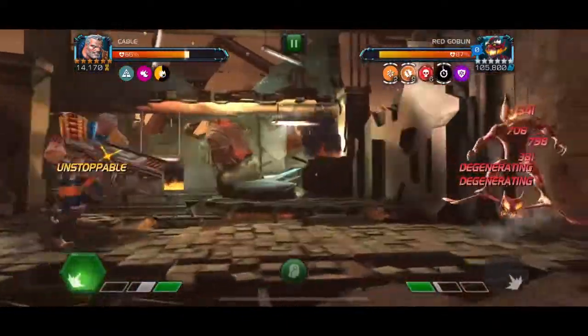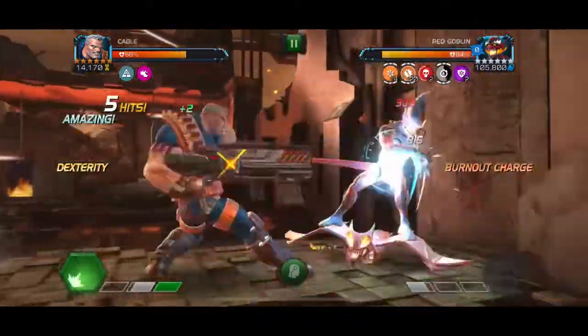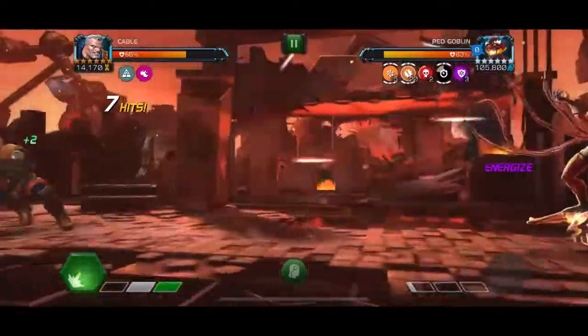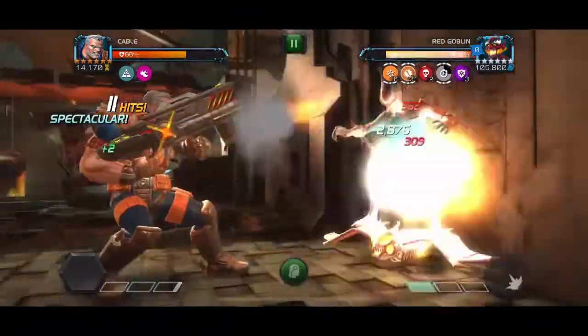The problem is throughout the fight, based on how many debuffs have been applied to Red Goblin, he gains fury buffs every 10 seconds. He gets a ton of fury buffs so he deals tons of damage into the block even when you parry, so you want to avoid that as much as possible.